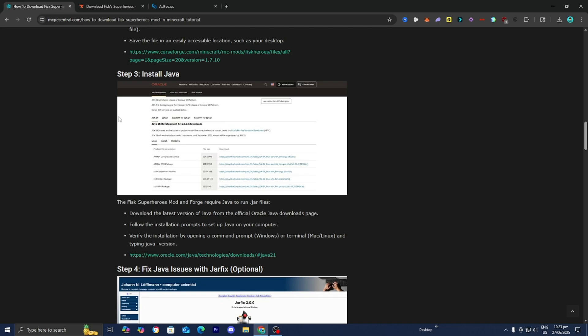Now, if you've never downloaded mods before, or Optifine or shaders for example, then you will need to install Java. You will need Java in order to open .jar files, download mods, etc. So what you want to do is under step number three, go ahead and press on this link.